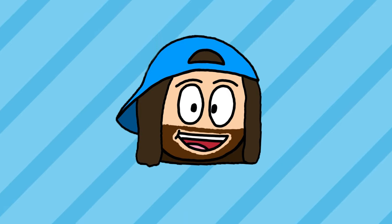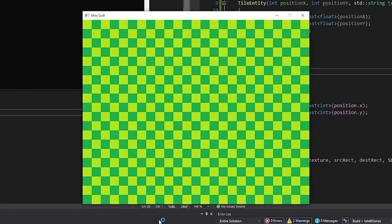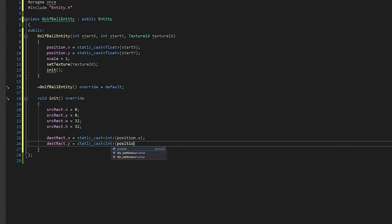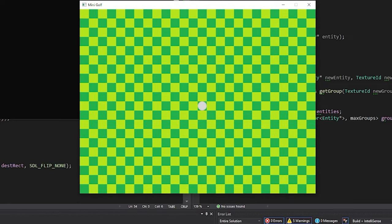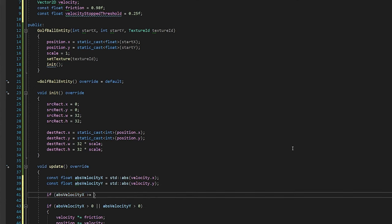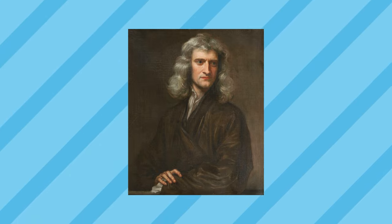Let's start off with a simple grid pattern for our background. Now add a ball and give it some movement. Boom — physics done. Isaac Newton who? Get that out of here.